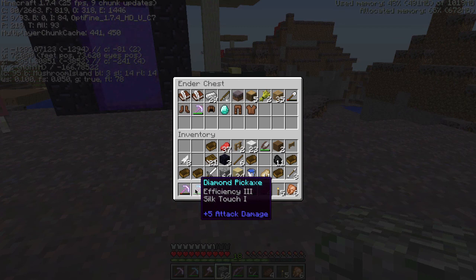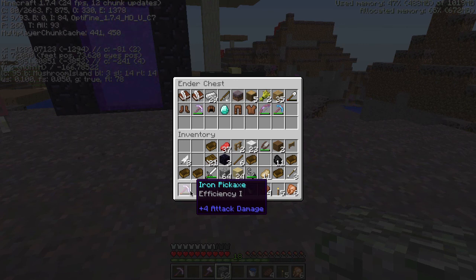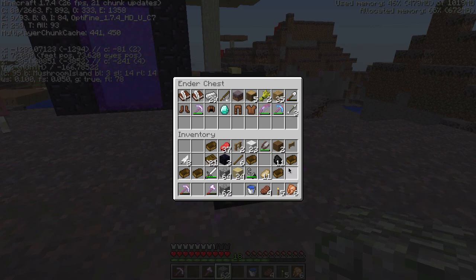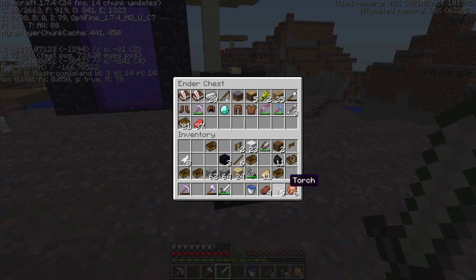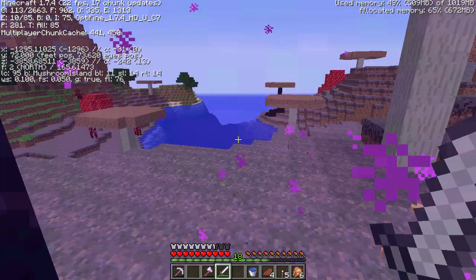I kind of want to keep my silk touch pick — I'm just worried about going through the nether and dying on the way back to base. I also want to keep my power 4 bow. I'll leave the ender chest here, I can always get another one. I'll be back for you Mint — I just want to go ahead and confirm that the nether is a safe enough place to be.